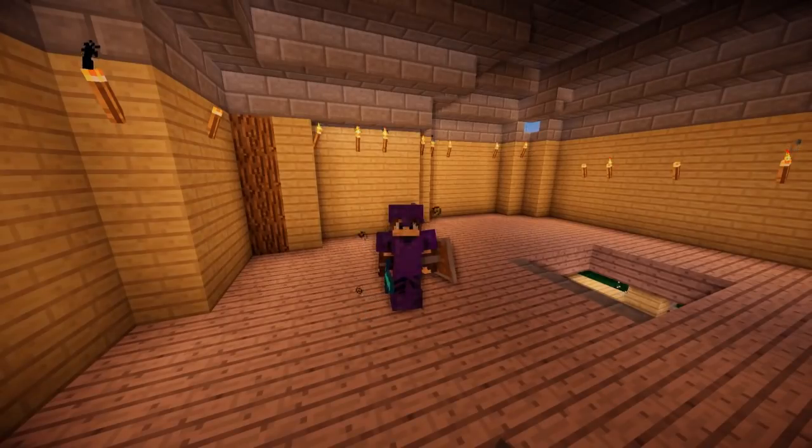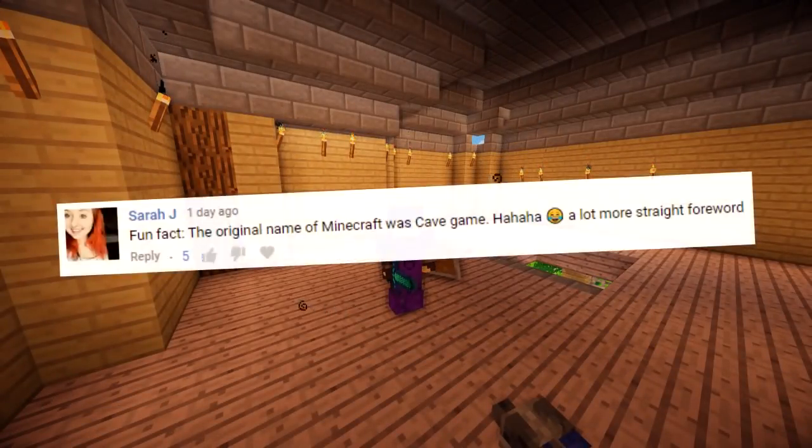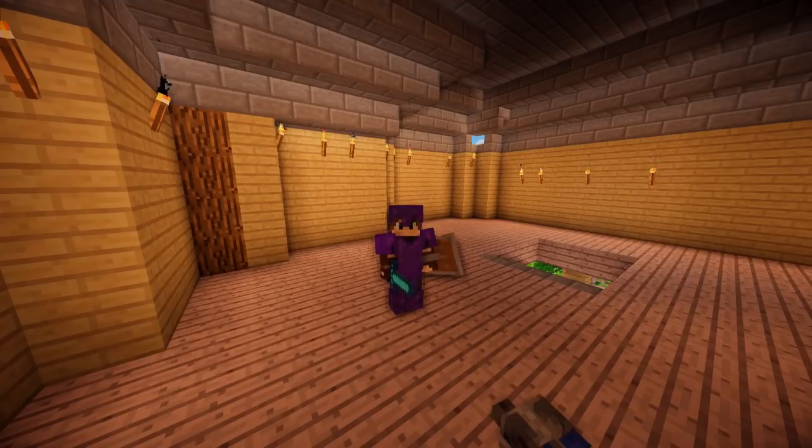But it is now time for the interesting fact of the day. Today's interesting fact is brought to you by Sarah J., and her interesting fact is: the original name of Minecraft was Cave Game. Simple name for a simple game - but now look at it, it's crazy and complex, full of weird and wonderful monsters that give you pixies, but then don't give you pixies because someone else on the server has stolen them all. How very annoying. As always, please leave a comment down below with an interesting fact, please don't forget to leave a like, please subscribe, and I'll see you guys in the next one.